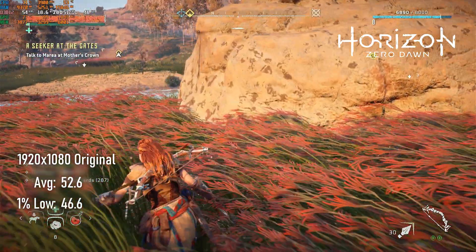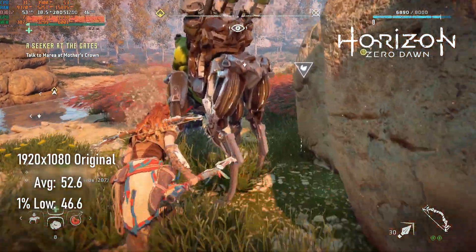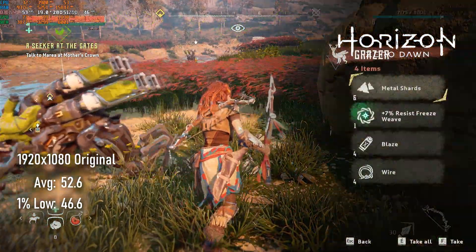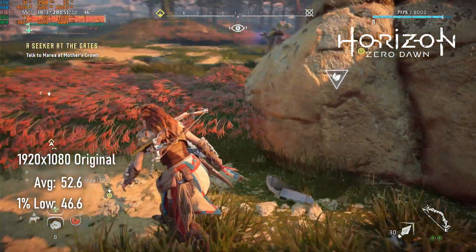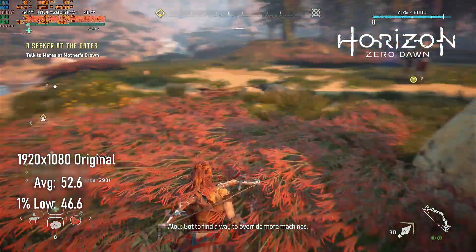Just for a change, I thought I'd try Horizon Zero Dawn at 1080p medium, or original as the game calls it. This saw a pretty decent average FPS of 52 and lows of 46. I found this very playable, but there's room to drop settings if you're looking for a 60 FPS experience.